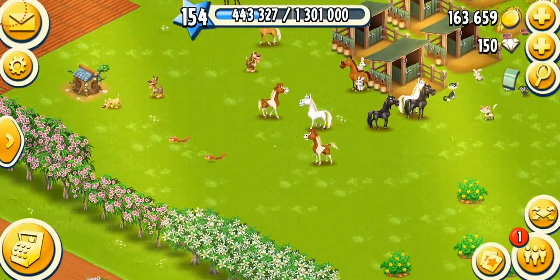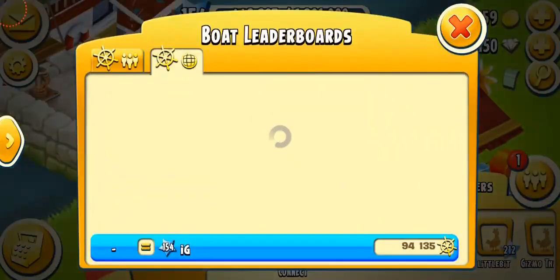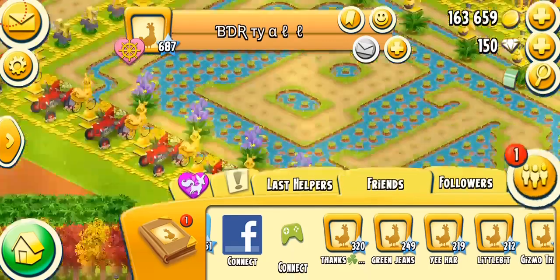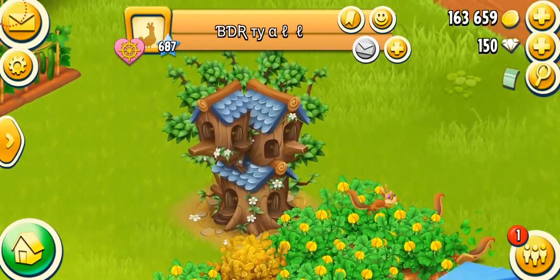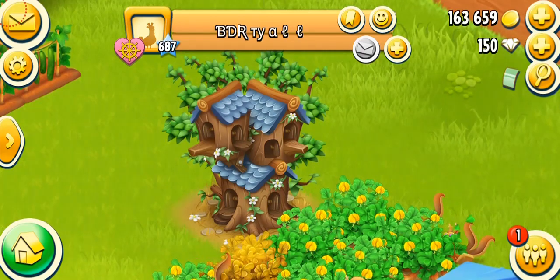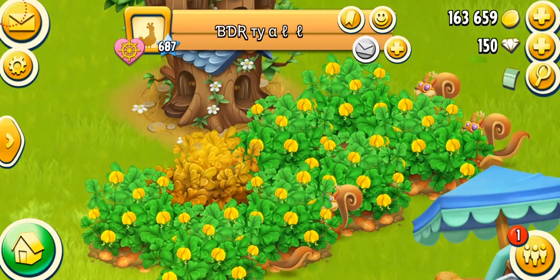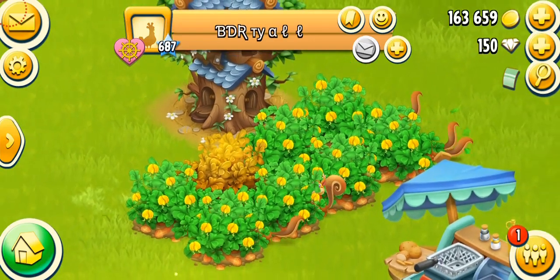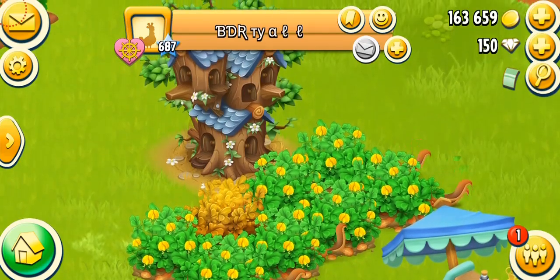I'm going to show you guys how the next stage looks. We know there are four stages. Let's go to Addis Farm, who is the topper of this game. Here you can see this is the second stage of the squirrel tree, when your squirrel tree has two stars. This is how it's going to look, and it's going to have four squirrels. I think the game is going to get really cool once we get more squirrels. You can see they all are working together and their animation is really cool.